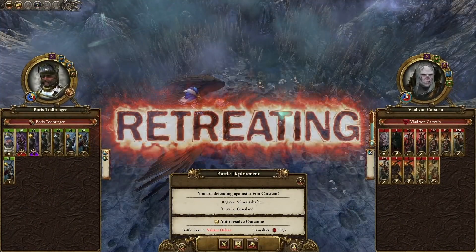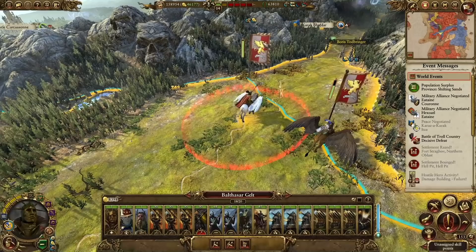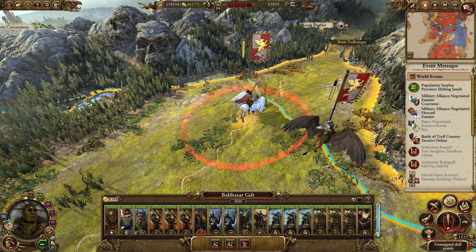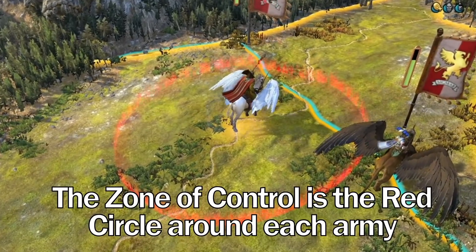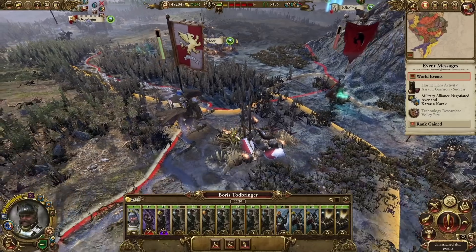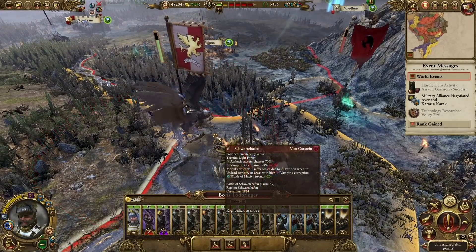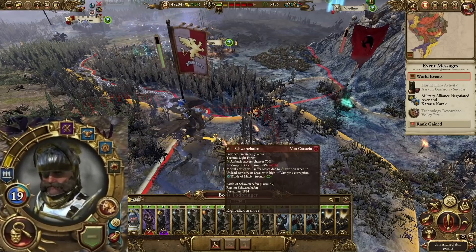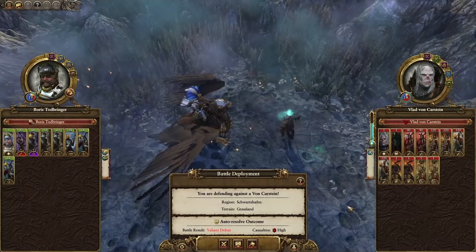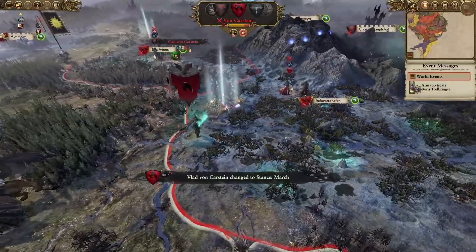Any army that's not in Force March can retreat the first time they're attacked every turn. However, the only requirement when an army retreats is that it has to move outside of the attacking army's zone of control and a little farther away. So if you attack a weaker army next to a river, there's a good chance they will retreat behind the river, even though that movement would take 80% of their normal campaign movement. This means you should avoid attacking weaker armies by rivers — but you can also exploit this scenario if you find yourself up against a river and a stronger army.